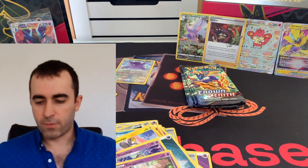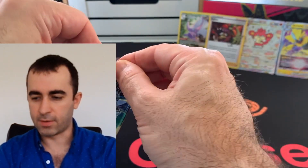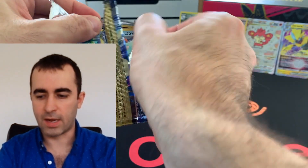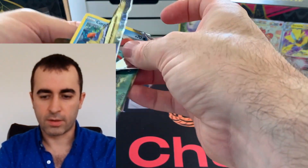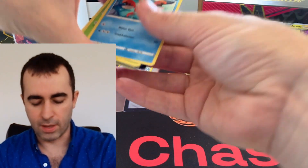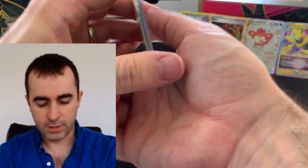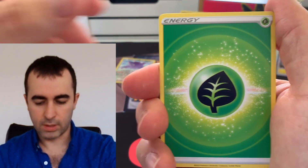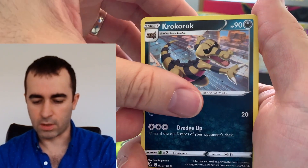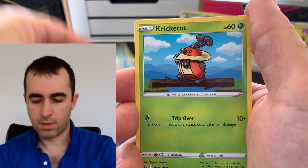Okay, let's clean up for a minute and we are back. Five packs to go and we've had an amazing start — Aurora V-Star, Simisear V-Star from the Trainer Gallery ultra rare, Suicune and Goodra from the Trainer Gallery, and a Raihan signature card. Amazing stuff, but still after our three chase cards — let's see what we can do.